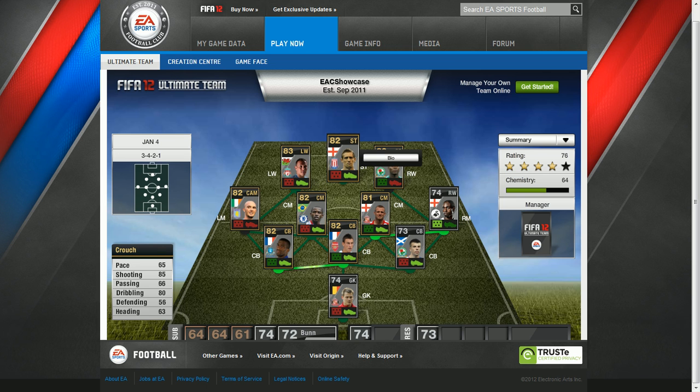Then Peter Crouch is the main striker in this 3-4-2-1 formation. His pace is 65, shooting 85, passing 66, dribbling 80, defending 56 and heading 63.